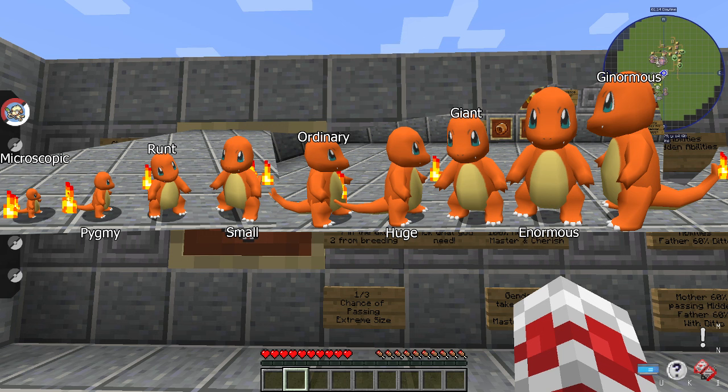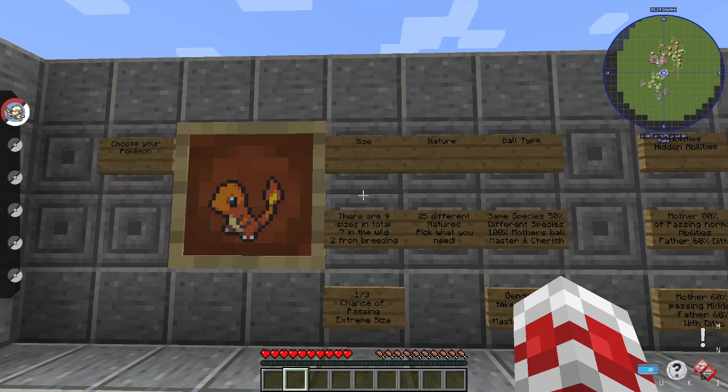When you're breeding, how size is determined for the offspring is it takes the size of the Pokemon you're breeding, averages it out, and then has a chance to be the size below or above it. For example, two ordinary Pokemon give a one-out-of-three chance of being small, ordinary, or huge. To get microscopic, breed two pygmy Pokemon for a one-out-of-three chance. For ginormous, breed two enormous Pokemon for a one-out-of-three chance of a ginormous offspring.